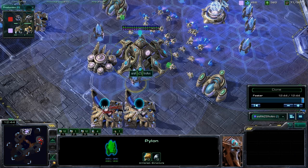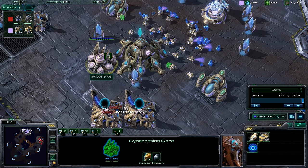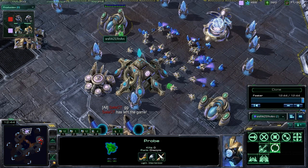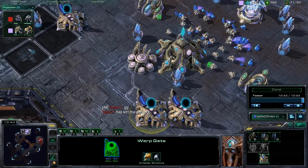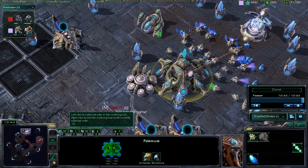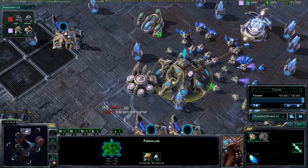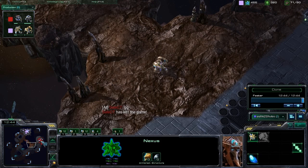Here's the build order: 9 pylon, 13 gateway, 15 assimilator, 18 cybernetics core. At 24, as soon as the core finished, we started warp gate research. At 27 we got the second assimilator, 29 the robotics facility, 30 the second gateway, and 35 the third gateway — all made possible by using our Chrono Boost for the economy boost on the Nexus. Once again guys, this has been Force StarCraft 2 Strategy. If you like our videos, please subscribe to our channel.